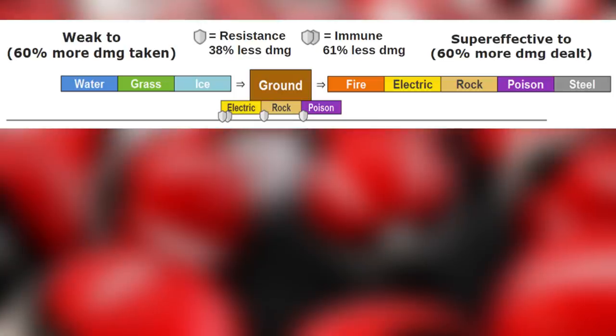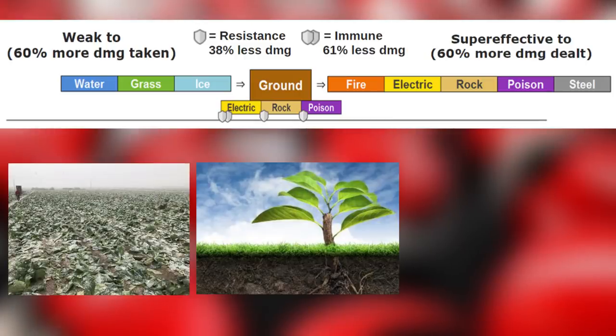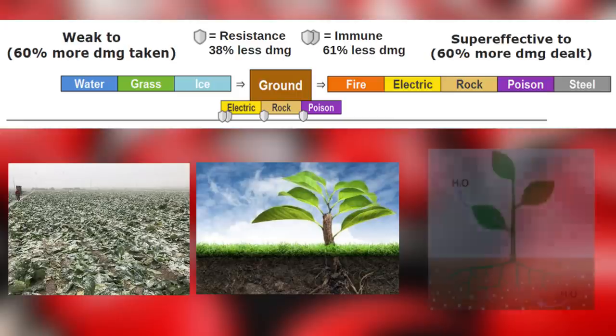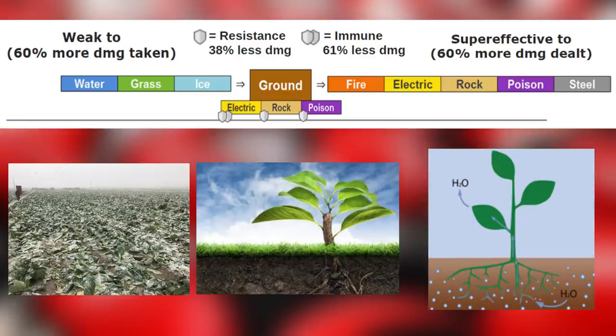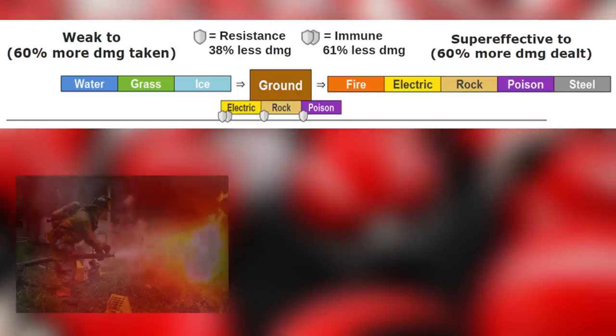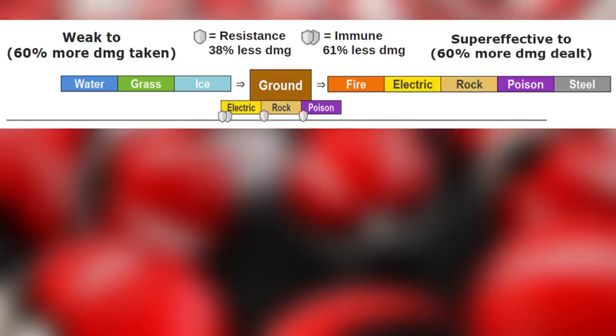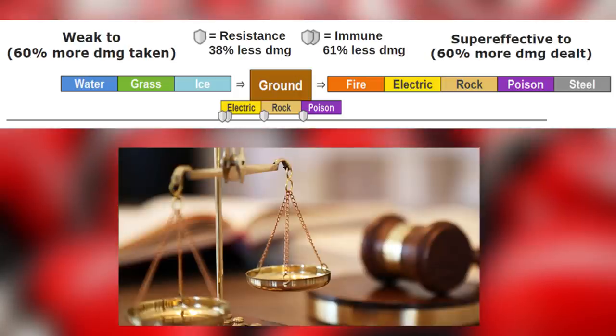The ground type is weak to grass, ice, and water. Grass because it absorbs nutrients from the ground, ice because it can render ground useless for crops, and water because plants absorb water. Ground type is super effective against fire, electric, rock, poison, and steel. Ground can put out a fire, grounding electricity controls it, ground can encapsulate rocks, good luck poisoning ground, and ground is super effective against steel because of balancing issues.